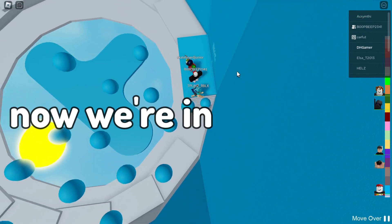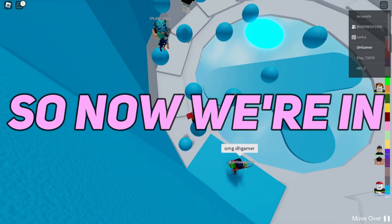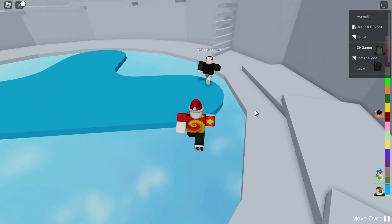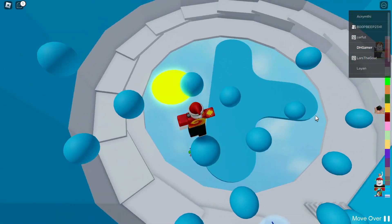Now we are in this Tower of X where if you win it you get the red halo. Just letting you know, you don't get the red halo anymore. I did not know that. Get to the dark red area, then you win. Next point.